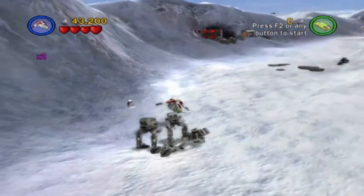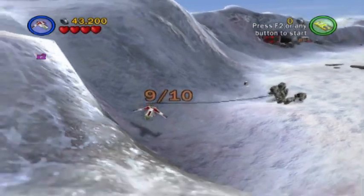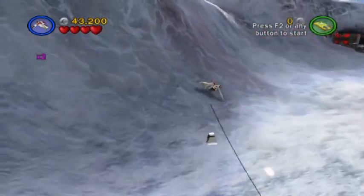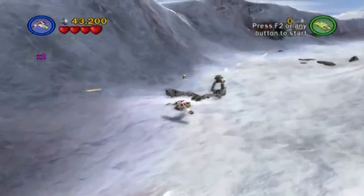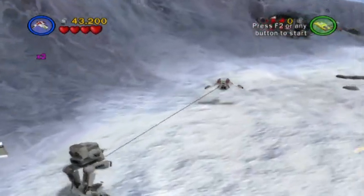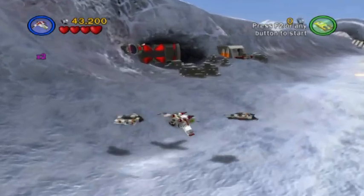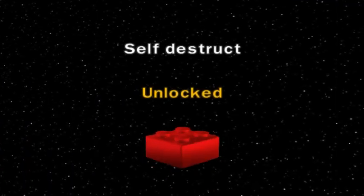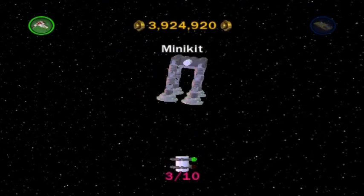So once we deal with these three, we should be good to go. Come on! Will you go down already? There we go! That is all ten — we are done on Hoth, at least in this chapter. And now we get self-destruct as a power up provided by a power brick.